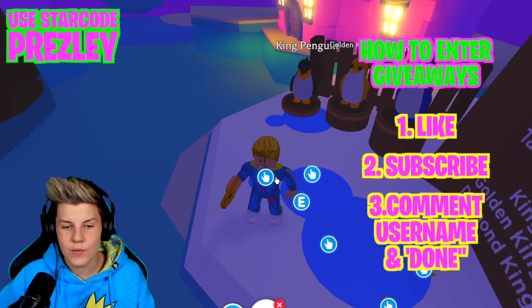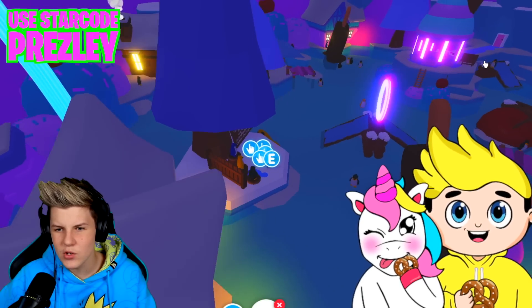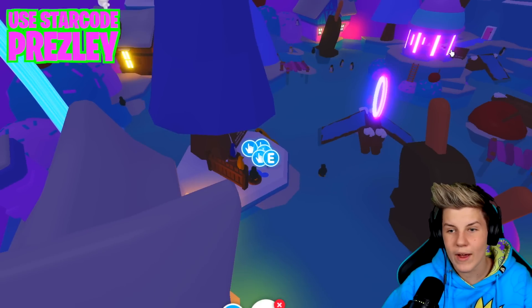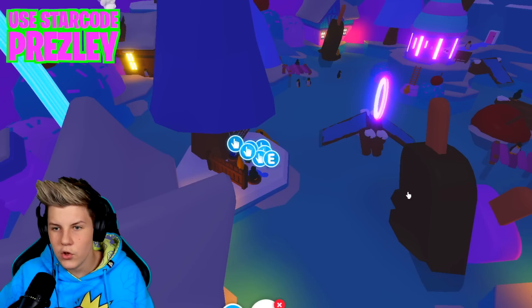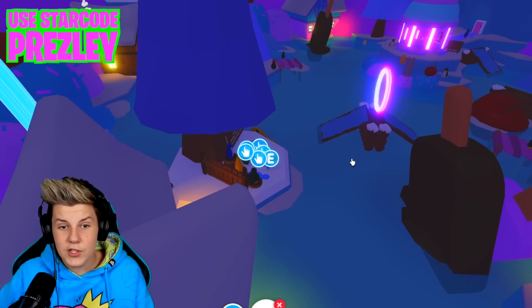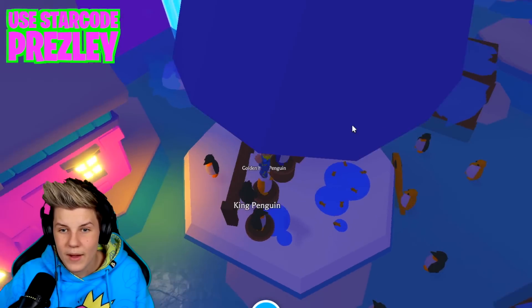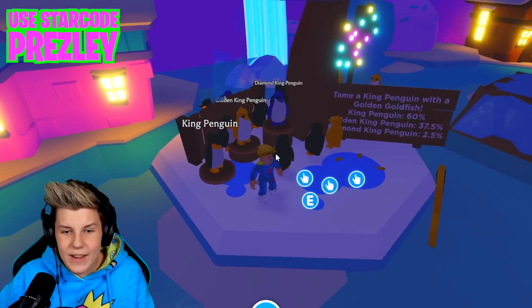We need to grab a golden goldfish, then zoom our camera all the way out and wait for either the diamond or golden penguin to go all the way over to that side of the door. This is a TikTok hack so it might not work 100% of the time, but people in the comments said it worked. It looks like there is a diamond penguin right there! When the diamond penguin is all the way at the door, you throw it onto the diamond or golden penguin.